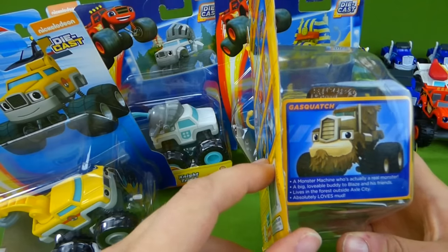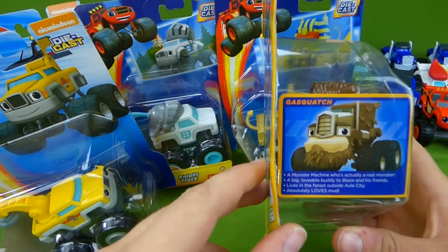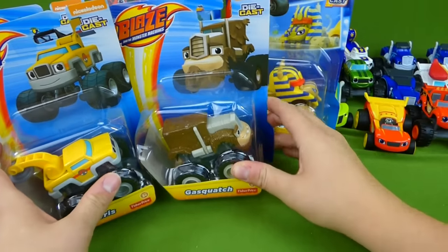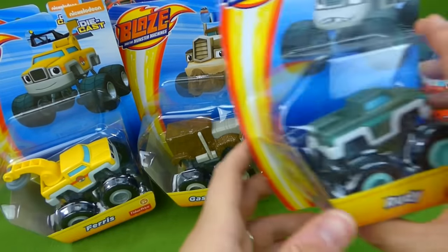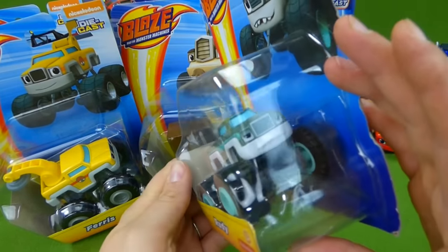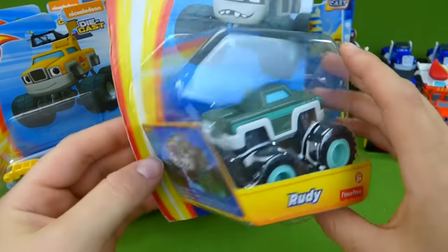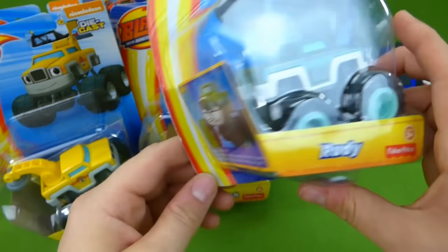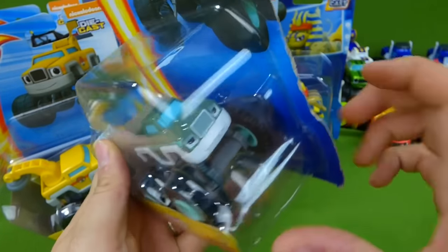And here is Gasquatch. He's awesome. He's a Monster Machine who's actually a real monster — a big lovable buddy to Blaze and his friends. And here's Rudy. Crusher tries to race with Rudy, but he doesn't make a very good teammate. He's a very rude friend.